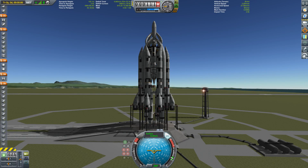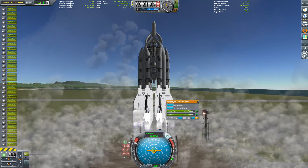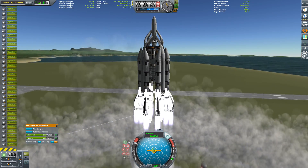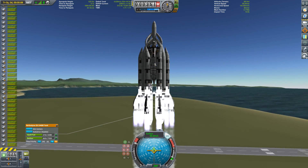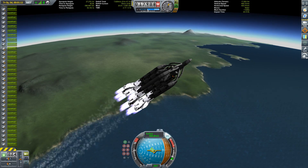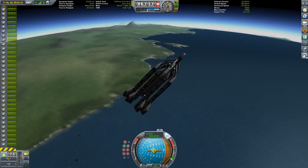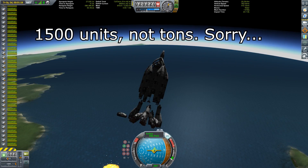Hello everybody and welcome to one of the more demanding missions I've ever done. This is another mission to EVE, but here we're not going to explore some biomes or plant some flags. No, we're trying to bring back some ore — and not just a tiny amount of ore. We're talking about a big ore tank with 1,500 units of ore.